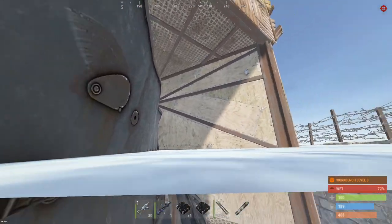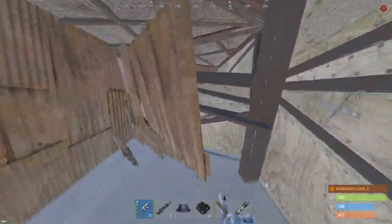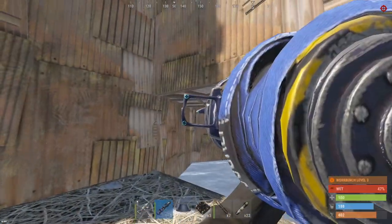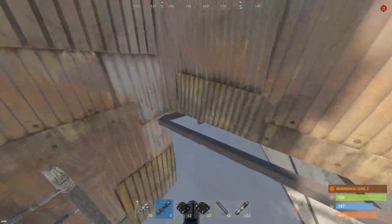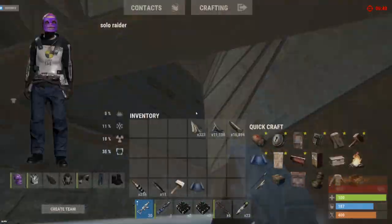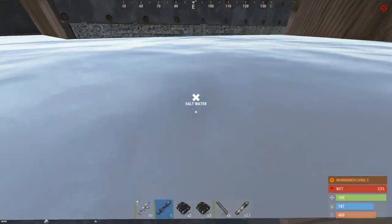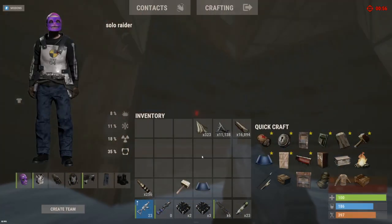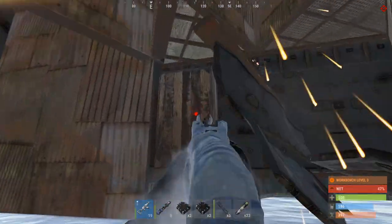Not looking like it's gonna happen here - I want to be able to send rockets. Eight rockets in and walls are down, still nothing. Not too sure what the layout is on this base, I'm just gonna send off the rest of my rockets and finish off with C4. There could be something behind this armored wall. That's all the rockets - gonna have to hope for something. Yes - TC! Let's go!